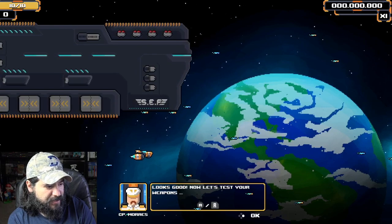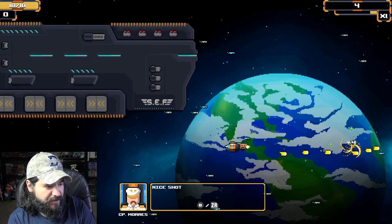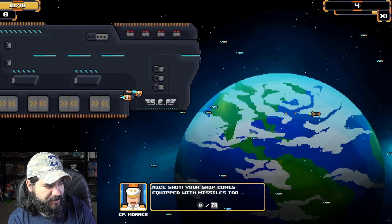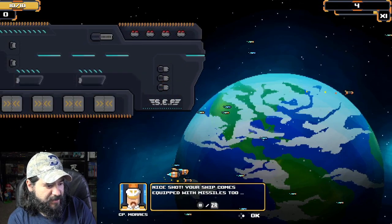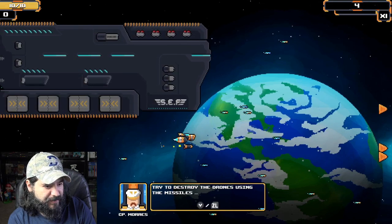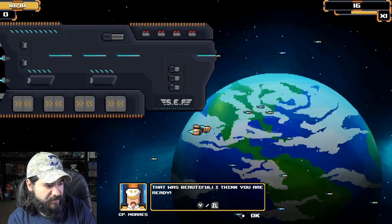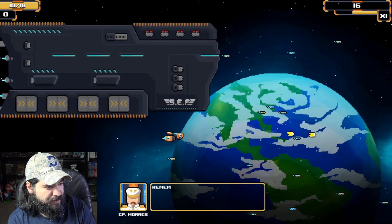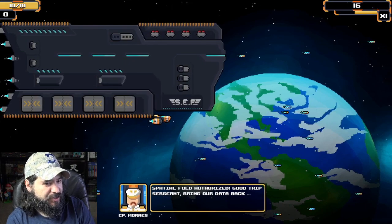Test your weapon — shoot the drone. Nice shot. Missiles okay, you got the missiles going in. So it plays just like the previous game, nothing different. I think we're ready. Remember you can upgrade your ship in exchange for green energy cores.